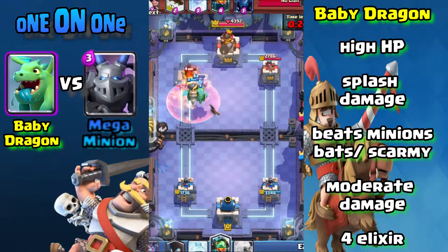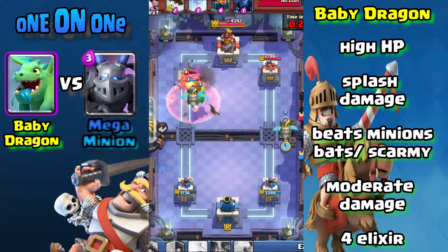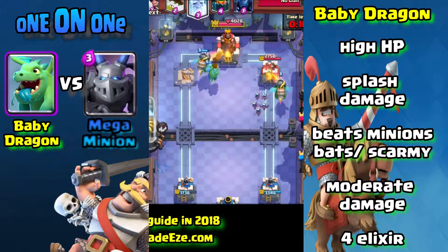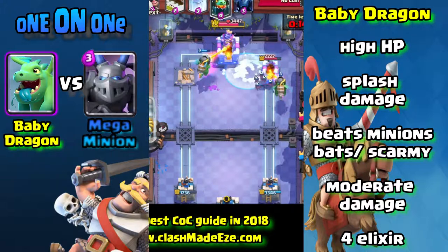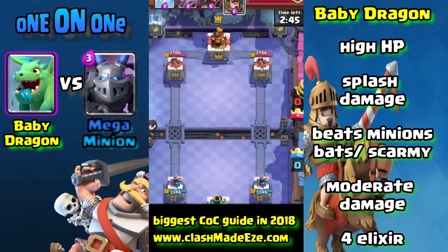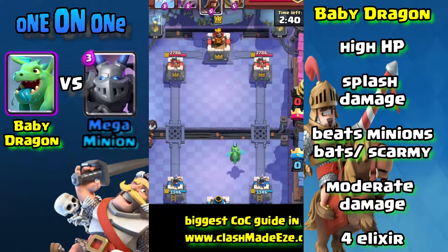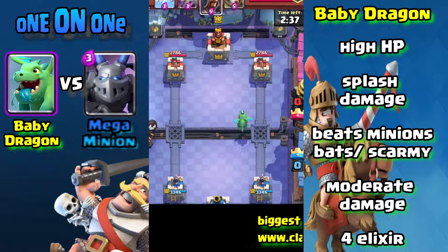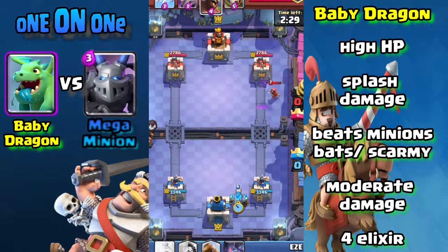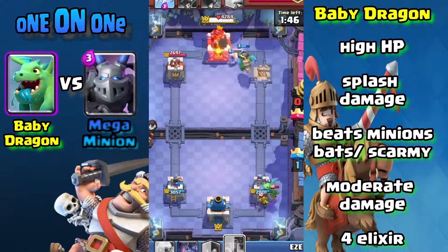They have similar features — they both fly, and they're similar cost with one being three and one being four elixir. But it actually plays out really different once you start using them a lot. We'll go over Baby Dragon first. On the right-hand side of the screen we have some breakdowns. Baby Dragon has higher hit points than Mega Minion, which makes it a pretty good defensive troop.